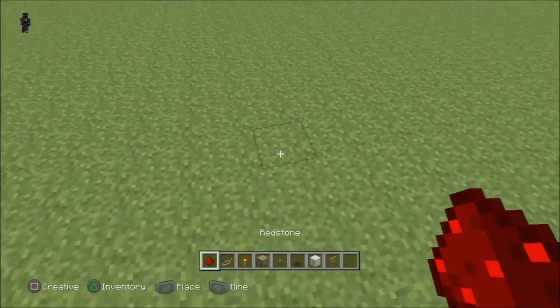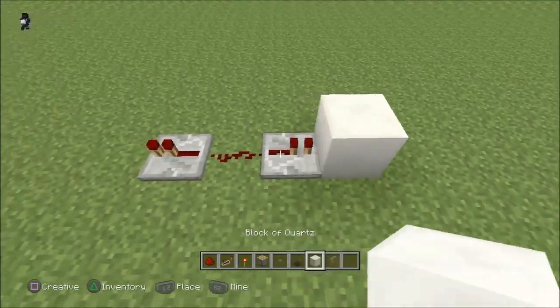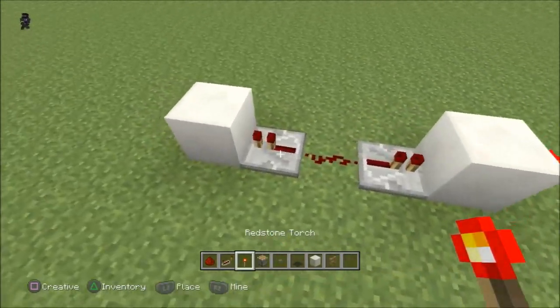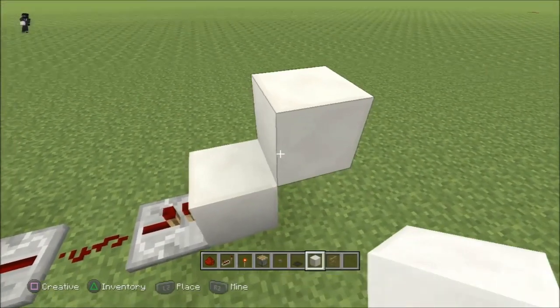So you want to start this out by setting down some redstone and you want to set down a repeater on either side of it. Make sure they are facing this way. And then you want to set down your building block behind each repeater. From there, all you have to do is set down some redstone torches. Go back to your building block and set that block down on top of each of the torches. Make sure it is on top.